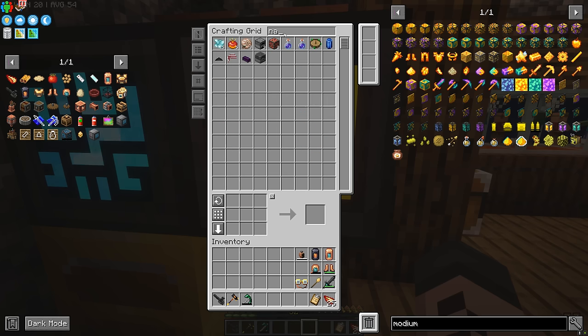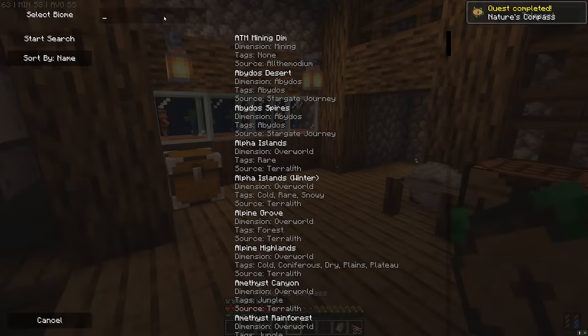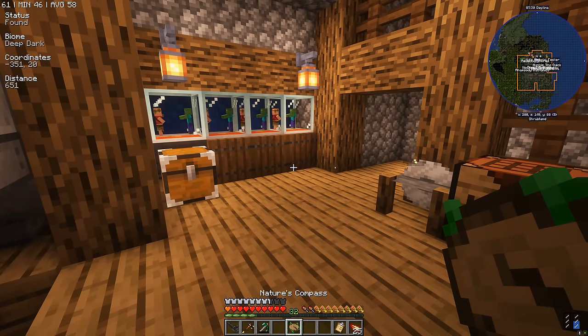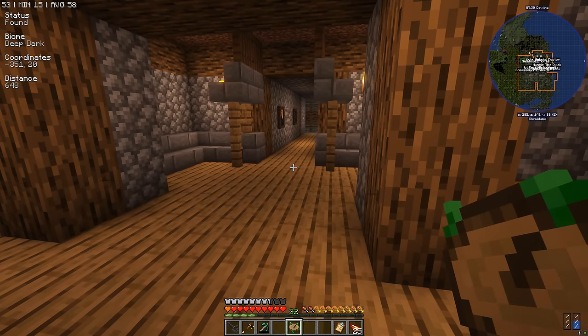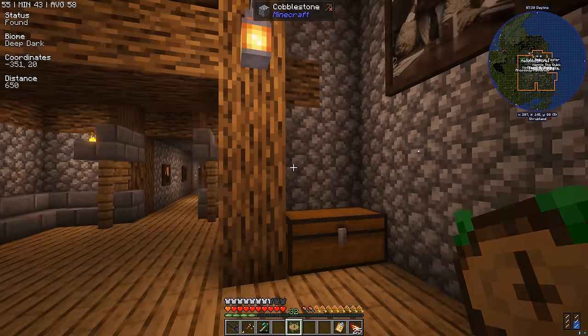So we need to find a deep dark biome, and for that we're going to need a Nature's Compass. Put this on our bar, right click, and if we type in 'dark' - here we go - 'deep dark', and this will give us the nearest location of a deep dark biome. How far away? We're in luck, it's only 600 blocks away in that direction. Amazing.